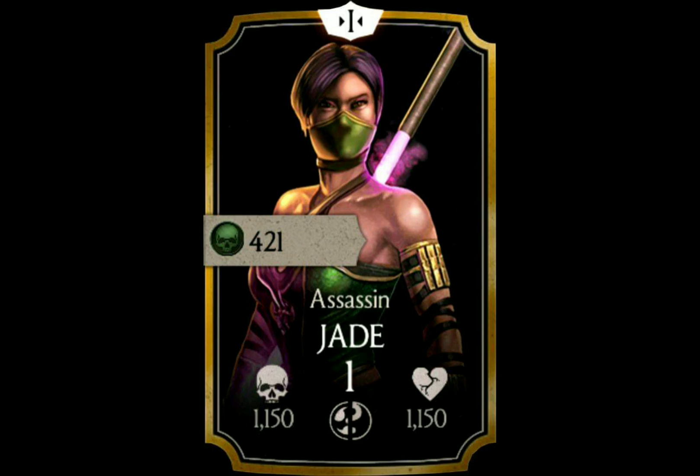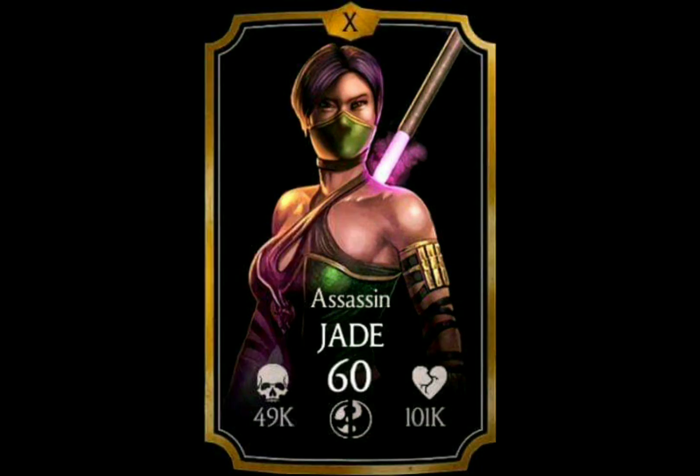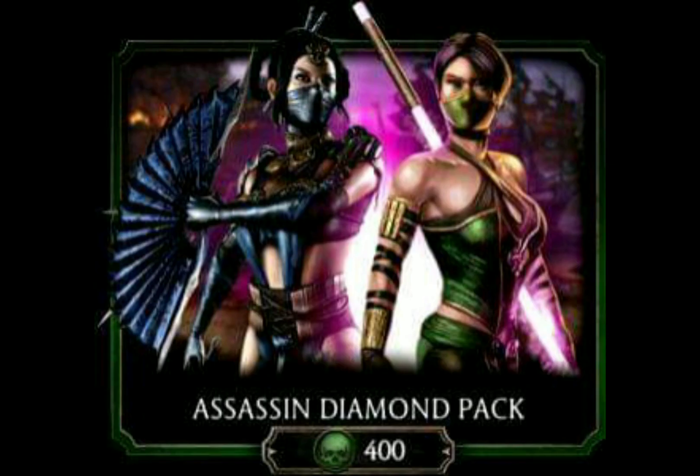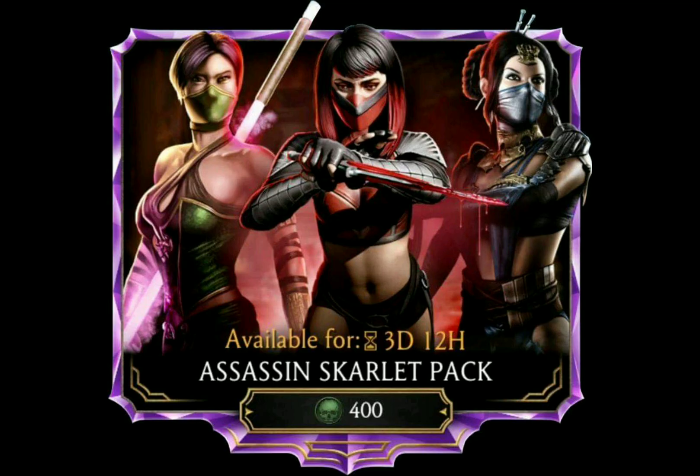Later the level cap was raised to Fusion 10 and level 60, and with update 2.0 she became Diamond. She was available in the Assassin Diamond pack for 400 souls. However, I'm not even sure if this pack is still around, because in a later update Assassin Scarlet was added as the third character of the Assassin team, and another pack for 400 souls — the Assassin Scarlet pack — was released. Assassin Jade and Assassin Kitana are also part of this pack.